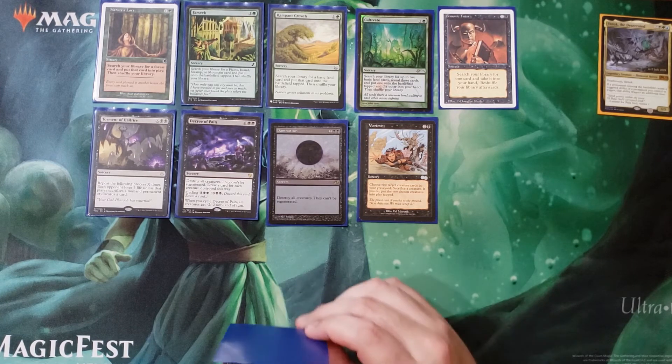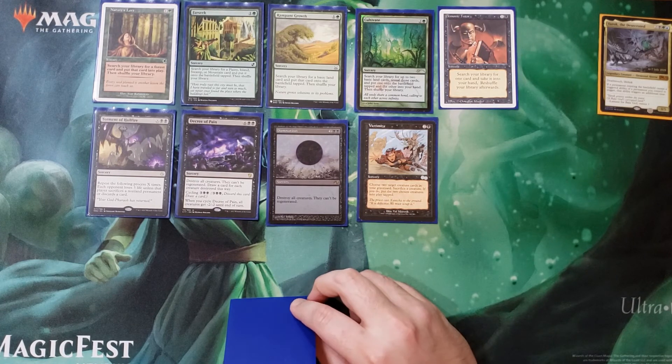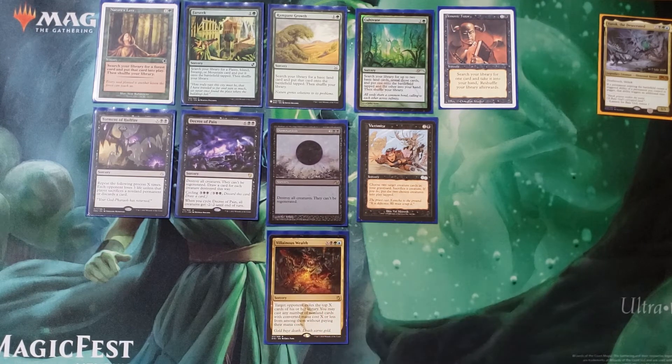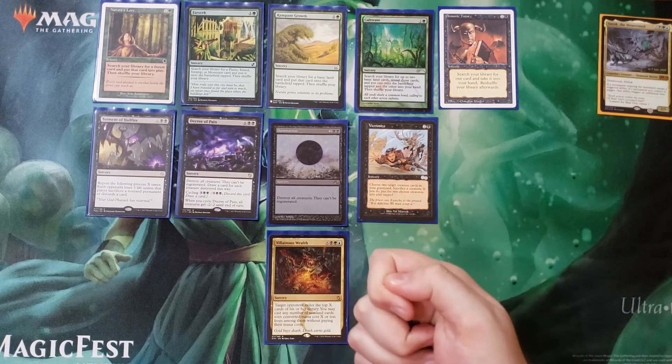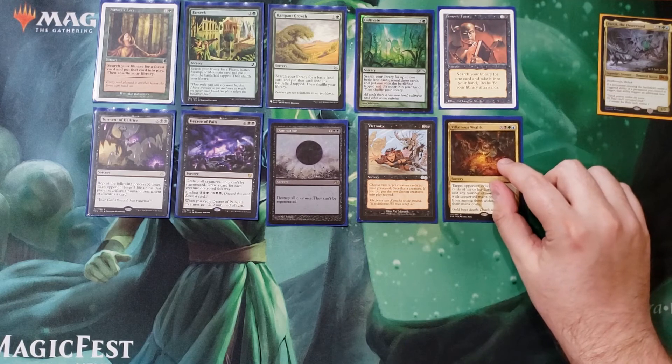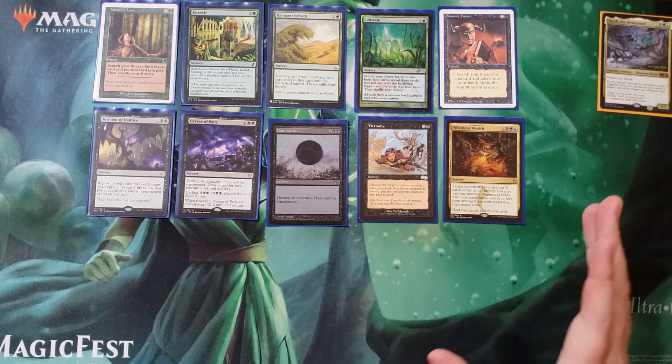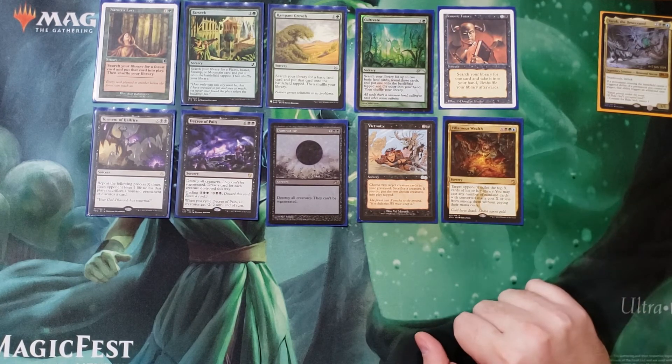The main reason for all this ramp and the main reason I originally wanted to build this deck — Villainous Wealth. It states: target opponent exiles the top X cards of their library; you may cast any number of non-land cards from among them without paying their mana cost, as long as the converted mana cost is X or less. Cast this for 60 and it's absolutely fantastic, then get it back, untap all your stuff, do it again. This was the first thing I thought about when building Yarok.